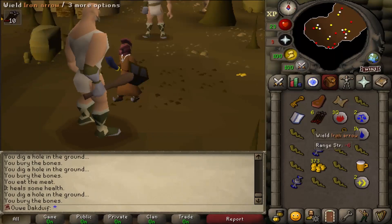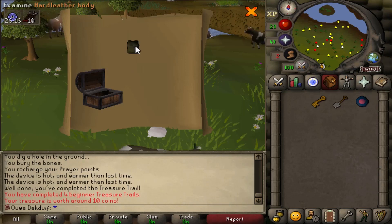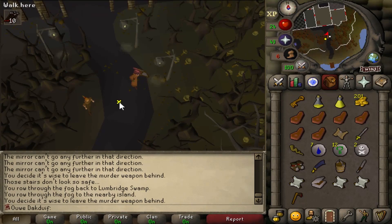Here we go, another clue scroll — that is always welcome. Yeah, best reward ever. As you can see, the combat skills are coming in quite nicely, and I also got myself another clue scroll, so let's complete that very quickly.